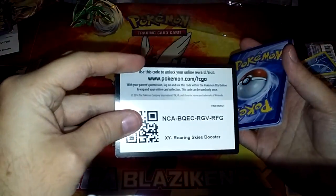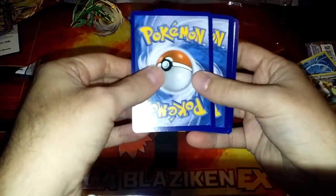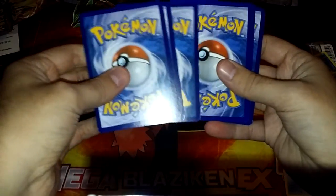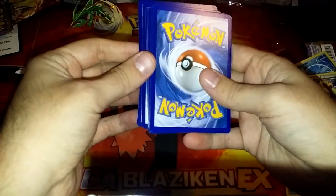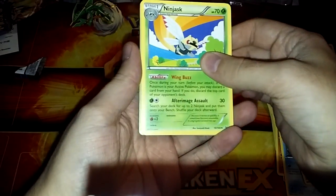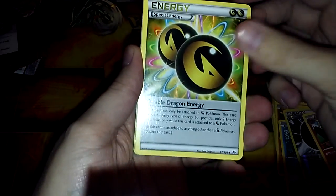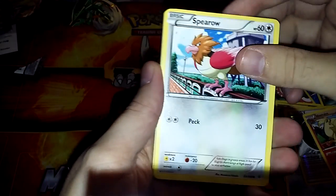Here, I'll give you that code — very generous today. The card trick is of course three from the back. Dustox — ooh, double Dragon Energy, very cool, put that back. Spearow, Natu, Shuppet, Dratini.